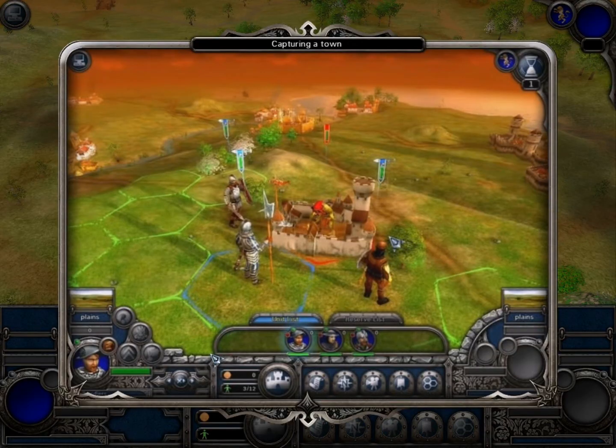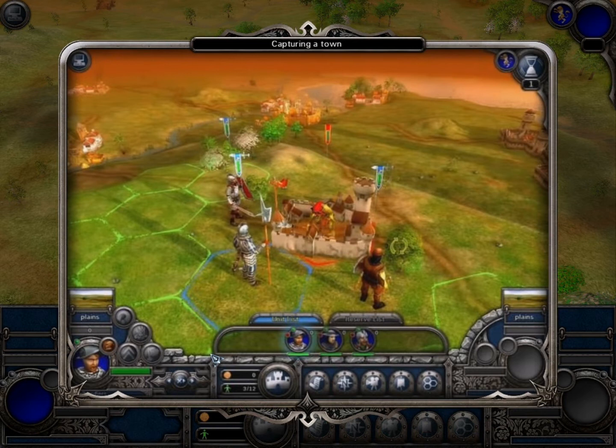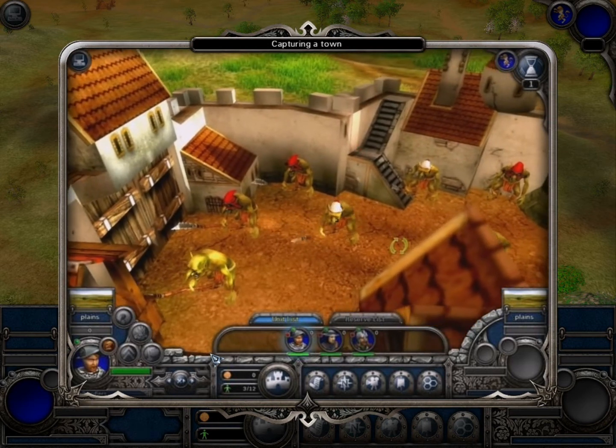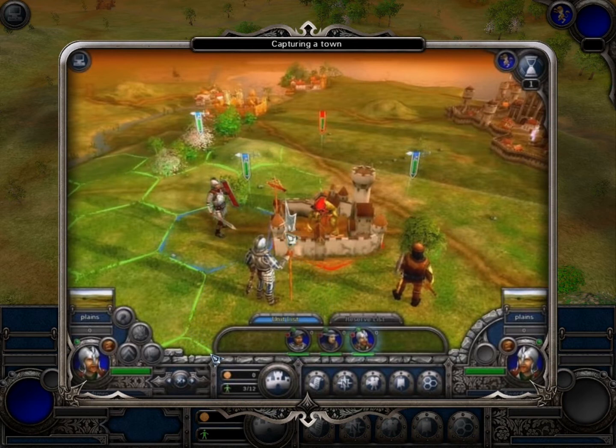It is time to learn how to capture fortresses. This is not as simple as it looks. Remember, any unit stationed in a town gets a bonus. Even weak goblins can be a serious threat if they stay behind the walls. Even so, you should be able to knock them out of the fortress.